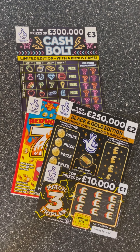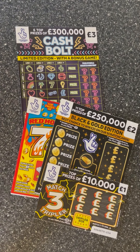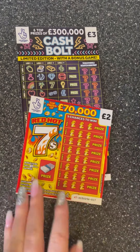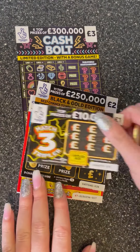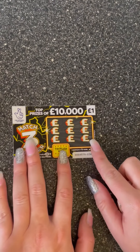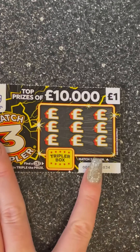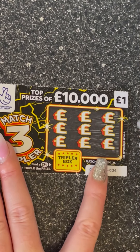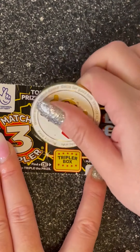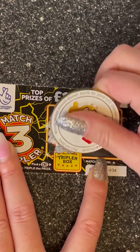Hi everyone, hope you're well and having a fabulous day! Today we've got a little mixture: we've got a Cash Bolt, a Red Hot Sevens, Black and Gold, and a Match Three — three, four, five, six, seven, eight pounds in play today. Let's have a little scratch and see if we can find any winners. We need to match three on this Match Three card.